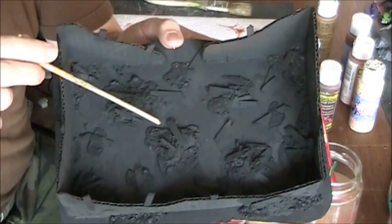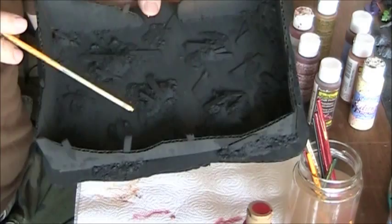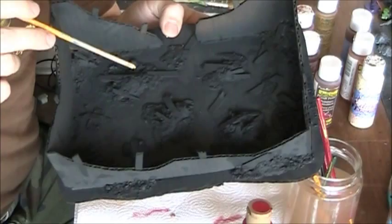I also glued some flocking and basswood strips to the base. Keep in mind when you make stuff like this, you don't want to pile the rubble up too high because the figures won't be able to move around easily — they'll keep falling over. So don't get too crazy with it; just give enough to create the effect.